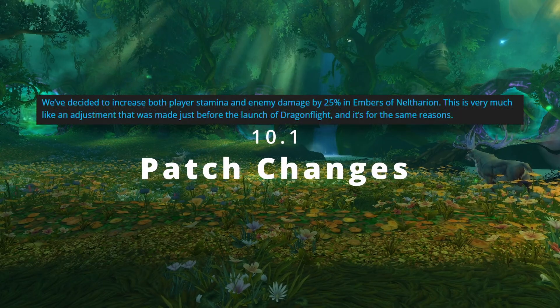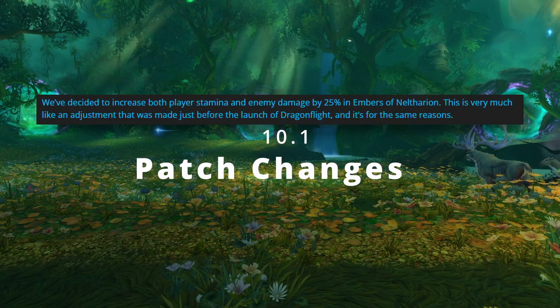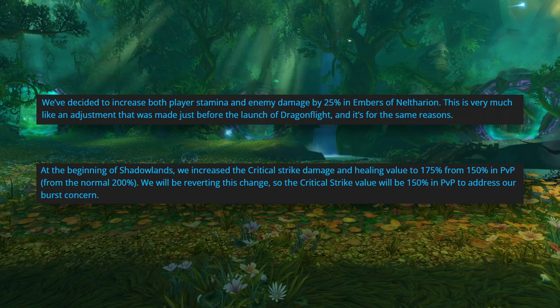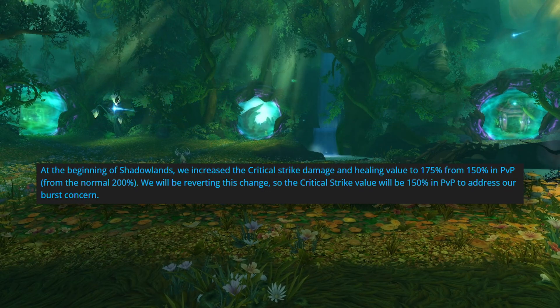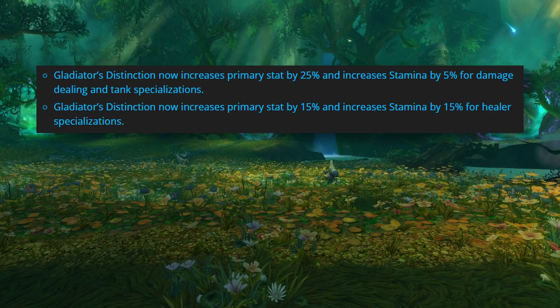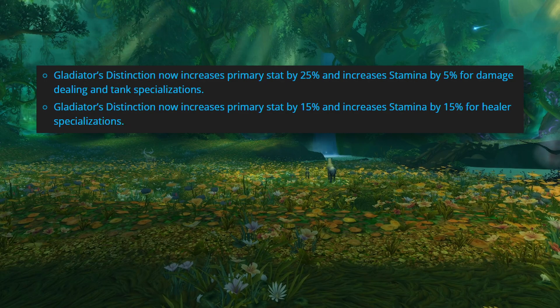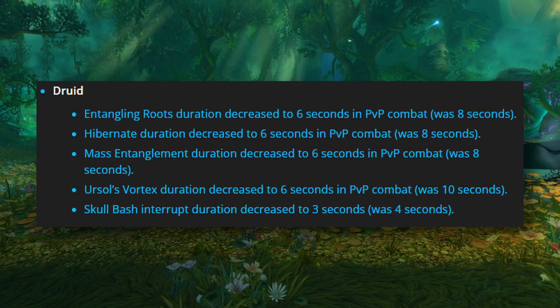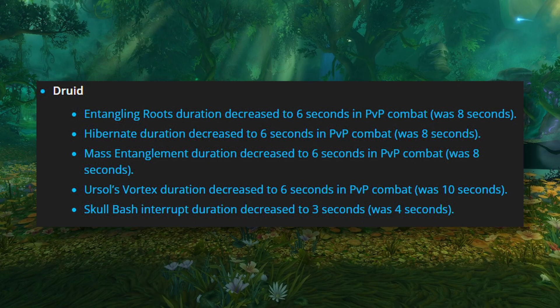Patch 10.1 has some global changes for players. This includes player health being increased by 25 percent and the reduction of the crit threshold to 150 in PvP, as Blizzard continues to balance the nature of damage versus mitigation and healing. The PvP trinket is once again being changed, with the set bonus no longer reducing CC, and the stat bonuses for guardians providing 25 percent more primary stat and five percent more stamina. Across the board, all classes will see a reduction in CC duration as well as the effectiveness of their CC and interrupt effects.